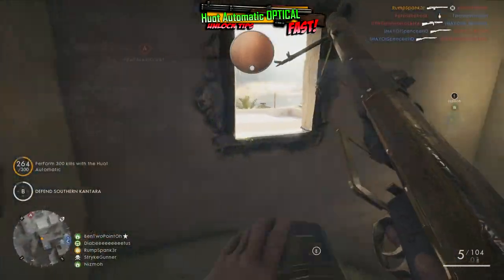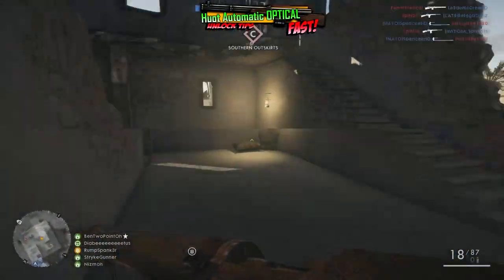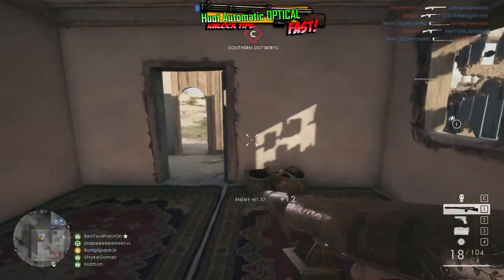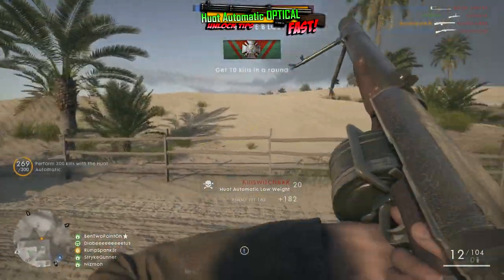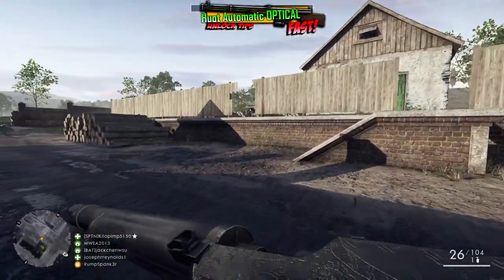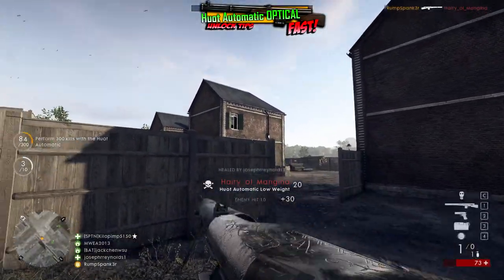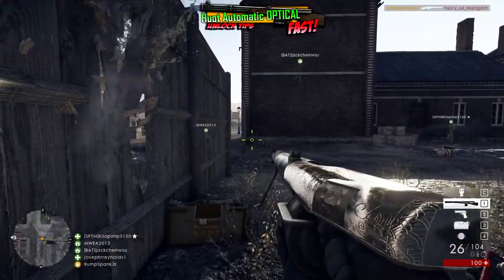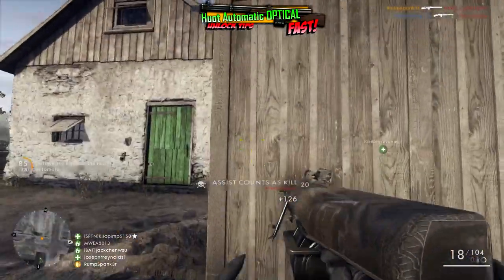You can cut that reload time down significantly to a mere 2.85 seconds, and here's how. Most guns in Battlefield 1 reload much faster by waiting to reload until they have been run dry - do not do this with the Huot Automatic Low Weight or the Optical variant. In order to reload much faster, reload while you still have at least one round left to expend. Like I addressed in the Selbstlader 1906 Sniper unlock video, this is another weapon you will want to keep a decent secondary weapon on hand. When you find yourself in close quarters fast-paced situations, the ability to switch to that secondary pistol instead of reloading is priceless.